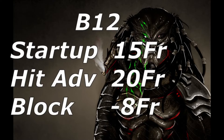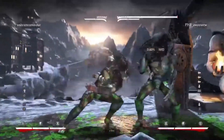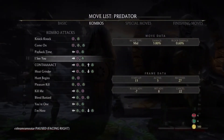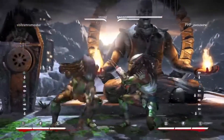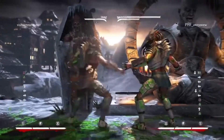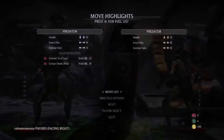X-string back 1-2: that string is actually not that awful of a mid, but it's punishable on block for some characters. It's minus 8. Some characters can punish that, so it's not that useful of a mid. You're better off just going down 4 in that range, honestly.